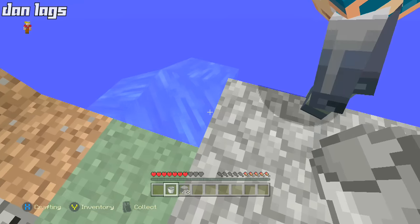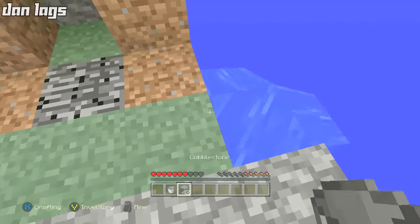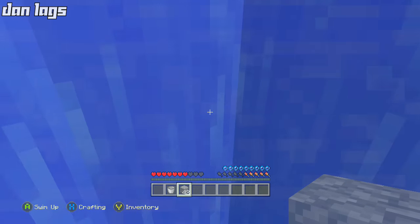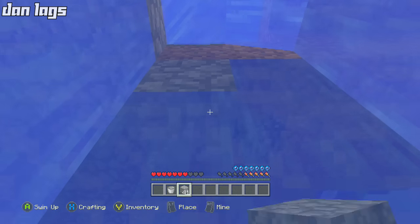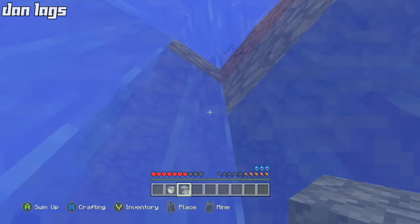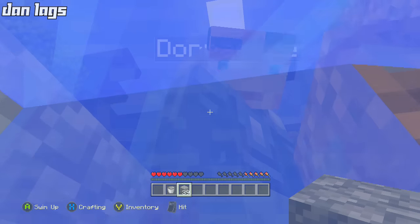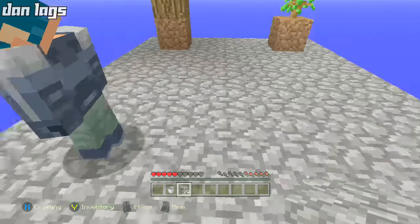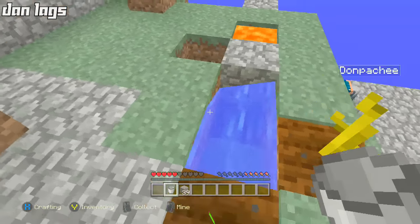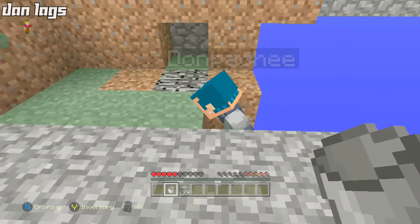Now what I'm gonna do is drop down on the waterfall and place a cobblestone block underneath — it's gonna be super risky. Okay, that's not that bad, it's still kind of scary. I'll place a block right there, as many as I can. This is actually a lot easier than I thought. I'm coming back up because I'm running out of water. Okay there we go — let me grab the water and collect it. I'll place the water back in the generator.